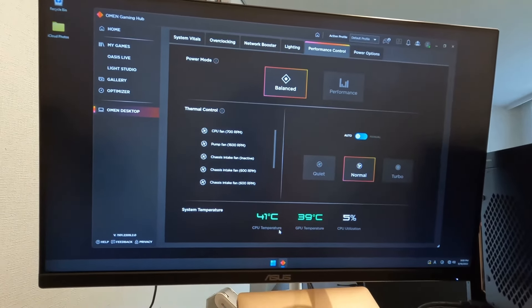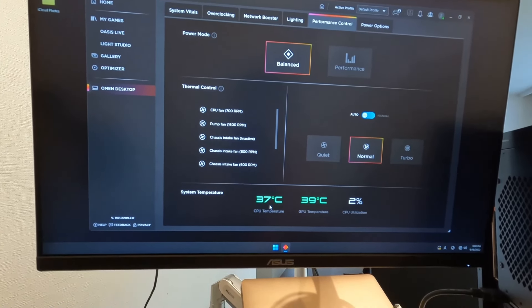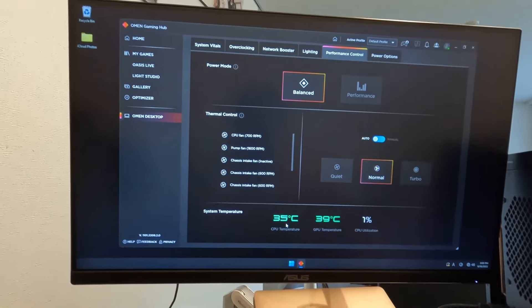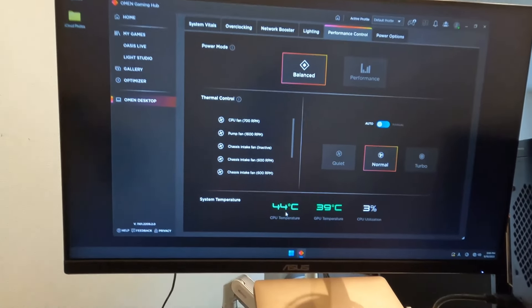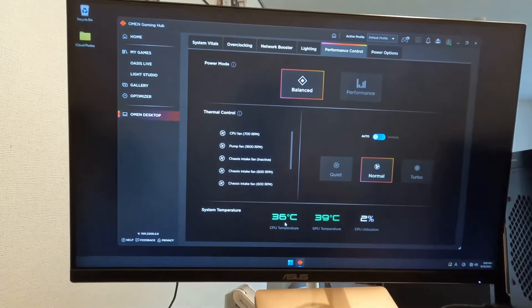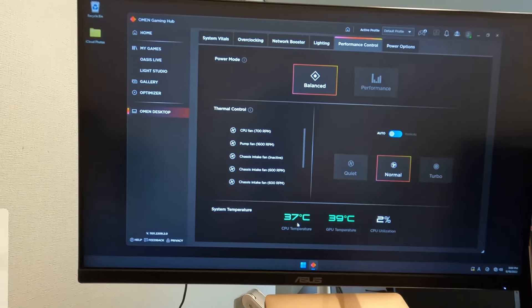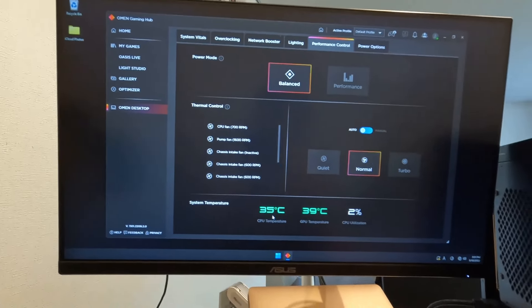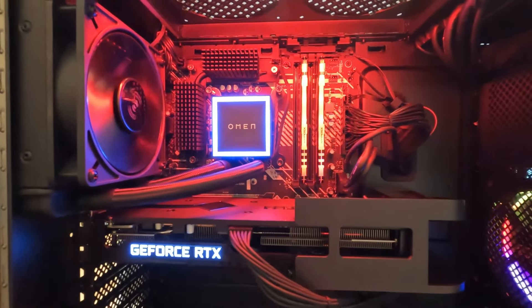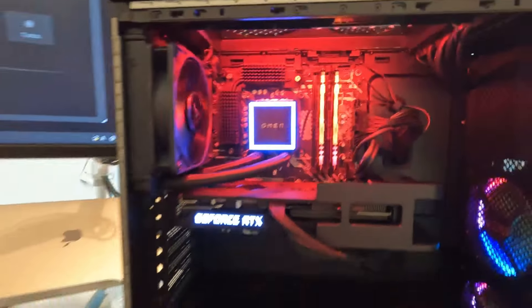Once you actually run a game, there's no way with normal fan speed that your CPU will stay at 37–39°C. This Intel i7-12700K is not a CPU that consumes low power, so the temperature easily goes up to 85°C or so, and then the fan starts to run. Dell Alienware has a similar cooling architecture as well.